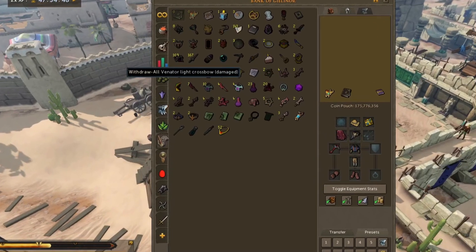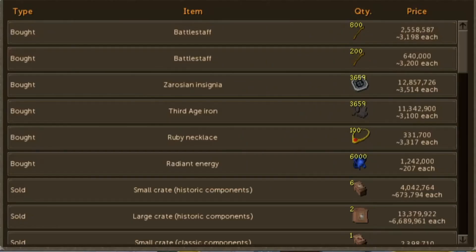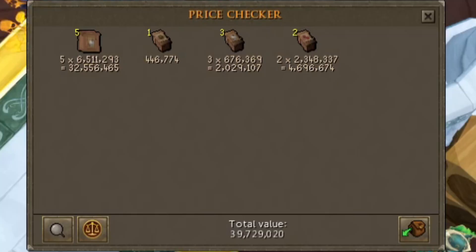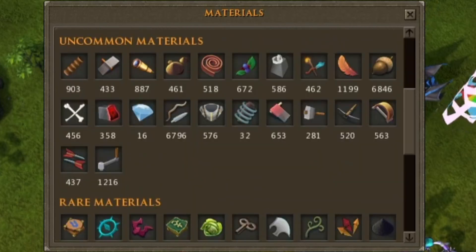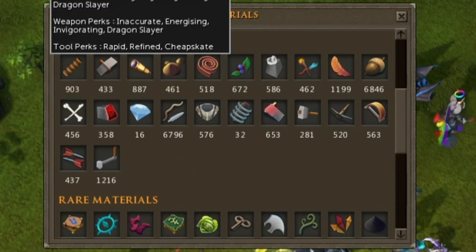Naturally I gave it another go and dug up another 336 relics, which took about five to five and a half hours. Grand total, including gathering more components to make the crates, we walked away with about 10.7 mil profit — which left us with conflicting results, making only around 2 mil per hour, though I do have a ton of components left over to create a lot more.